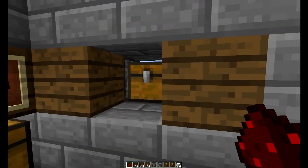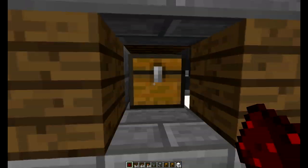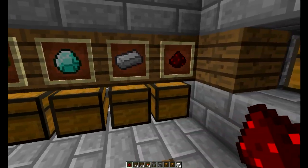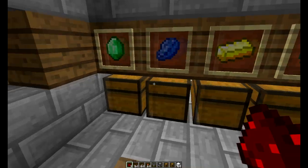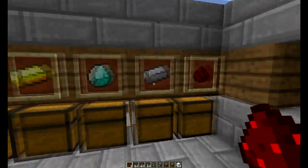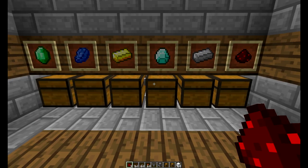Basically we have an input chest over here, we have our items that we have sorted here, and we got our output chest over here. If I go ahead and put in some redstone into the system — let's put in eight redstone, eight emeralds, and some gold as well. We'll see that the chests here will contain the stuff: eight redstone goes into there, eight emeralds goes into there, and gold goes into there.